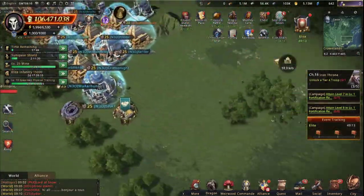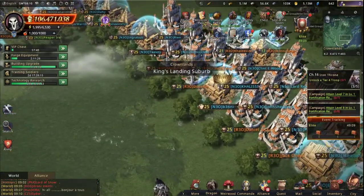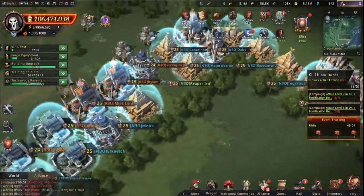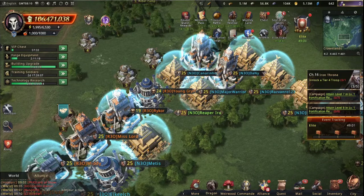N3O and R3O. You see some of them have bubbled — they have truces on. I'm usually bubbled, especially when I'm gathering, because I don't want to lose my troops while I'm not in the right talents.